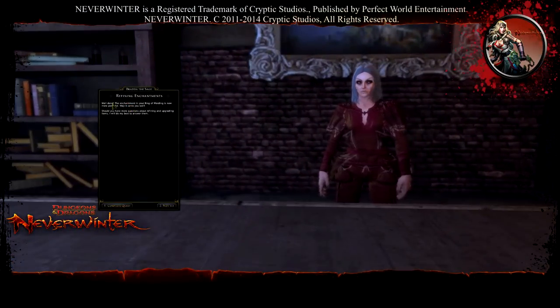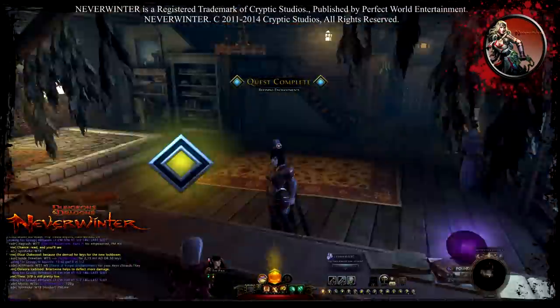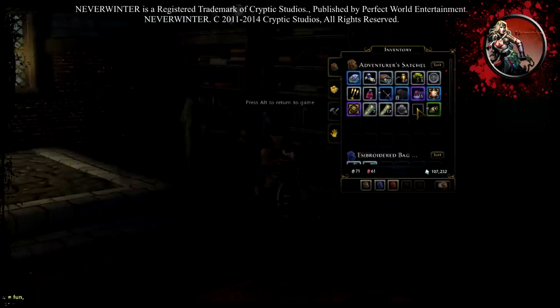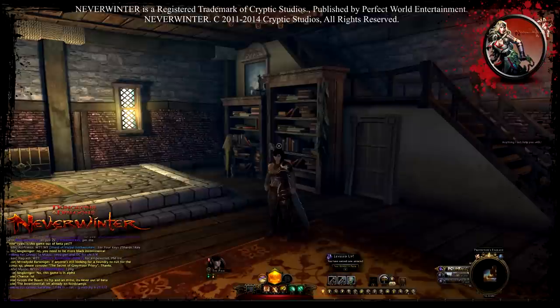Refinement Enchantment quest complete — she says well done. Now depending on your class, you might not want that enchantment. This is a defense slot and Dark Enchantment gives me plus 40 Lifesteal. I would prefer more Deflection or Critical Strike. I won't equip it because I have the Ring of the Forest Guardian which is way better right now — this is just to show you how it works.